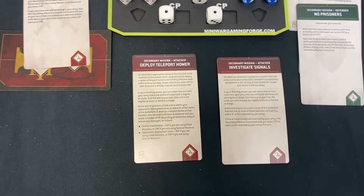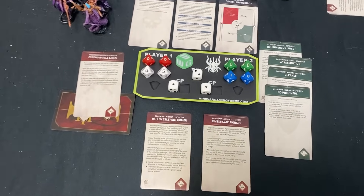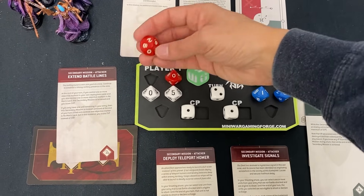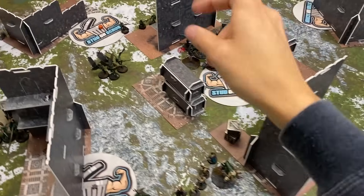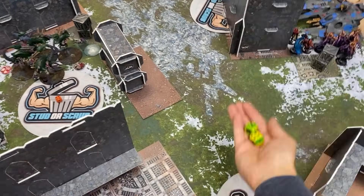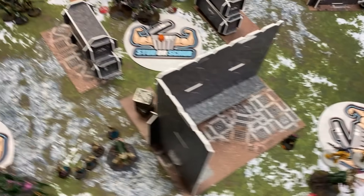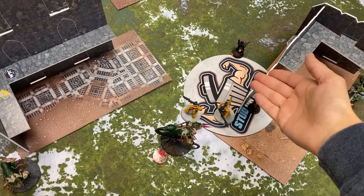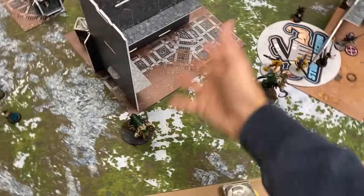My turn number two. I draw Investigate Signals and Deploy Teleport Homers — I still have Mandrakes, so this is well set up. We each get a command point. I hold two objectives in No Man's Land, which gives me ten points on primary — really starting to help catch up to your secondary score. Battleshock: Clawed Fiend is leadership eight because the Beast Pack Master is dead. Everyone else is fine. Talos are units of two, so they don't ever Battleshock — which is neat.